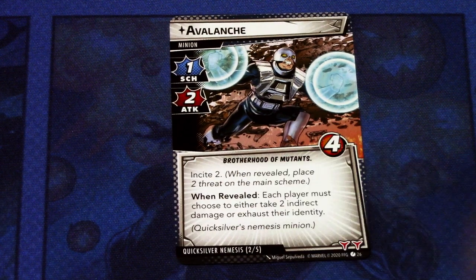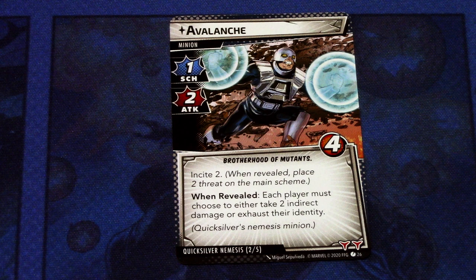Next we have the nemesis minion: Avalanche. Avalanche is a minion with one scheme, two attack, and four hit points, with the Brotherhood of Mutants trait — a hint that the X-Men might be coming sometime in the future. It has crisis two: when revealed, place two threat on the main scheme. When revealed, each player must choose to either take two indirect damage or exhaust their identity. It has two boost icons.